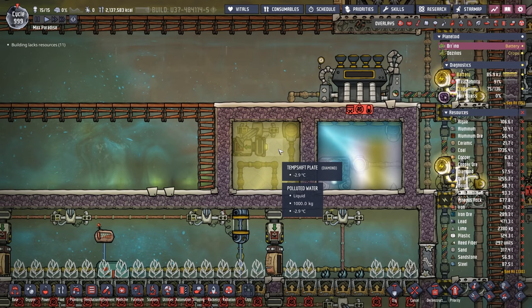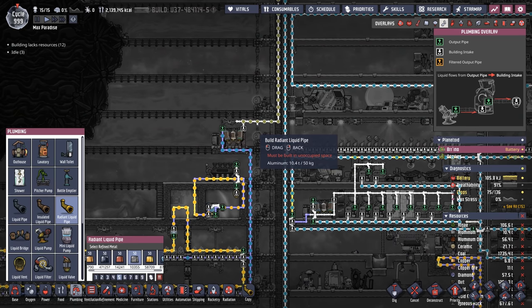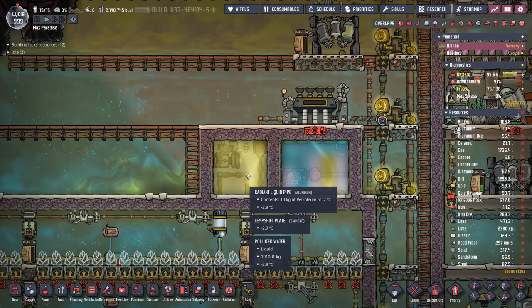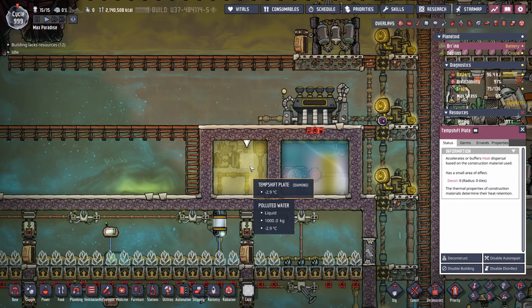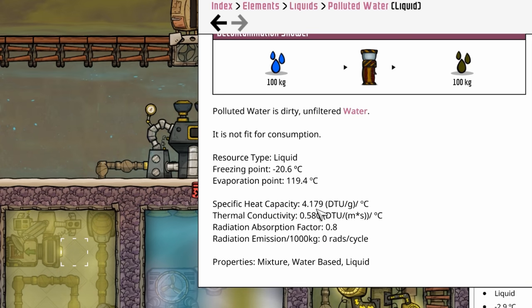But first, a couple of updates. I loaded this up with polluted water. I was going to use petroleum, but we had a fresh source of polluted water right here. As pointed out in a couple of the comments, if we don't need to go below minus 20, you can use polluted water just the same. The great thing about polluted water is it has a little bit higher specific heat capacity — about double that of petroleum. It doesn't have as much thermoconductivity, so it'll take a while to transfer the heat, but once it has it, it'll keep it for longer.